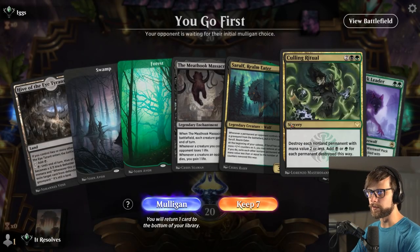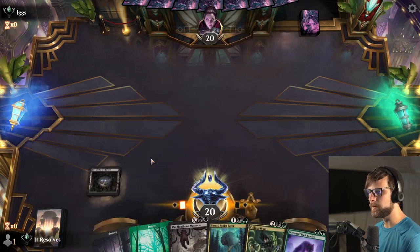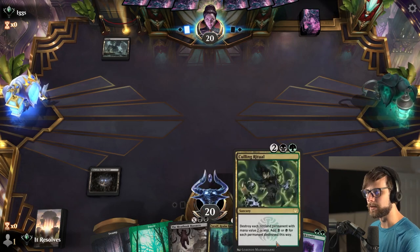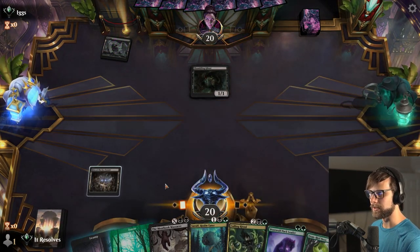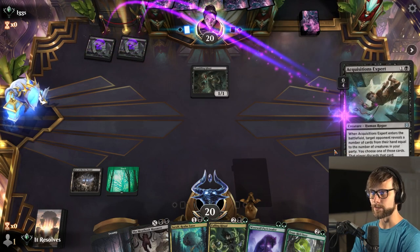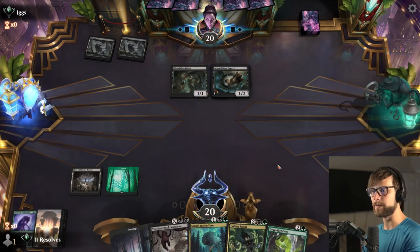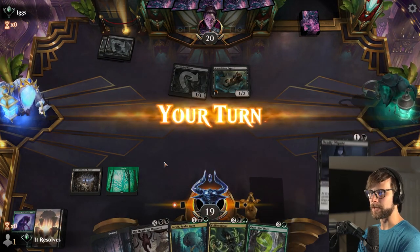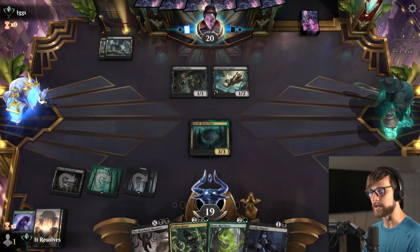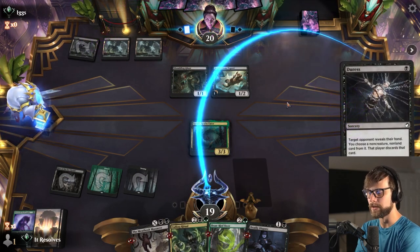Here we are for game number one and I actually quite like this hand. While the Pack Leader is not necessarily playable off the face of it, that Culling Ritual is very tempting to keep. We also just have Meat Hook Massacre and Seroth available, so I'm actually pretty happy with this. I'm gonna show them the Werewolf Pack Leader - we can't play it anyway so I'm happy to let them take that. Let's go ahead and play the Seroth. Seroth into Culling Ritual is very good for very obvious reasons - it doesn't hit the Seroth because it's two or less.